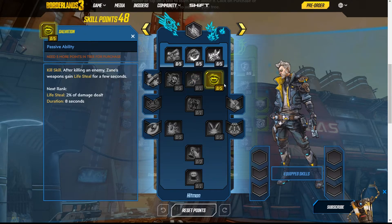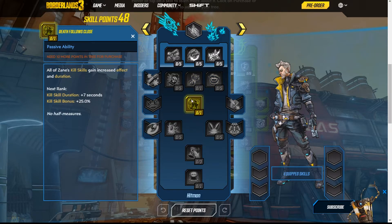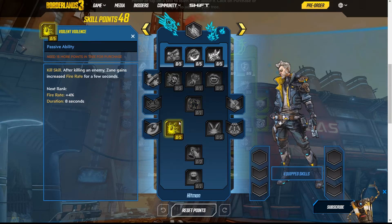From what I can gather, Zane seems more of a forward-playing character. He has a lot of grenade synergy — Flak does well with snipers, Moze does well with lots of bullets. Salvation is a kill skill: after killing an enemy, Zane's weapons gain lifesteal for a few seconds. Death Follows Close gives all of Zane's kill skills increased effect and duration. Violent Violence is another kill skill: after killing an enemy, Zane gains increased fire rate for a few seconds. Playing Dirty: after killing an enemy, Zane's next five shots have a chance to fire an extra projectile. Good Misfortune: killing an enemy increases Zane's action skill duration, though this skill has diminishing returns.